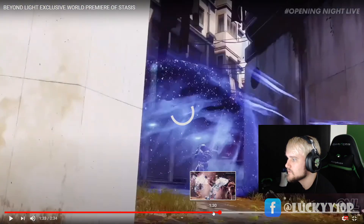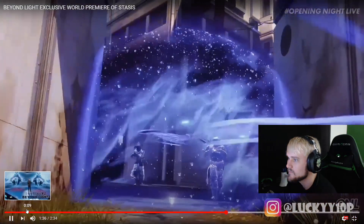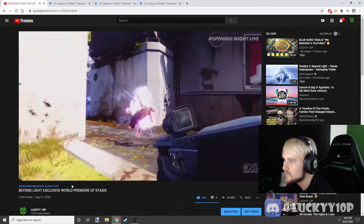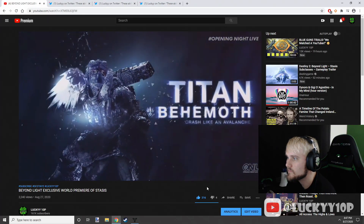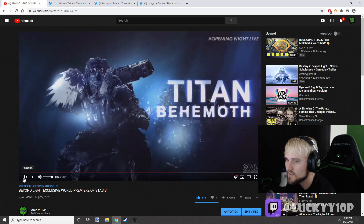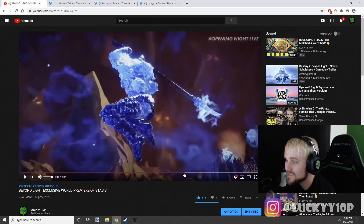Do all the classes have the ability to throw these stasis fields down? Titan Behemoth — he does a Fist of Havoc that now travels across the ground, kind of like a Blade Dancer could do in Destiny 1, or like the Titan shield exotic that shoots a solar beam on the ground. It travels across the ground in three different paths and freezes enemies as it hits. Then he flies in the air almost like a missile Titan and hits enemies.